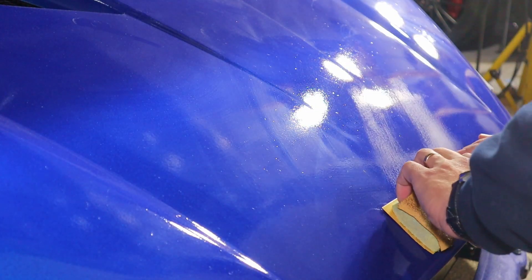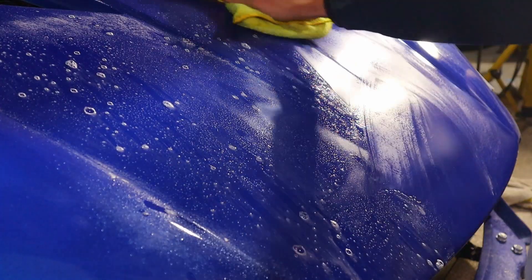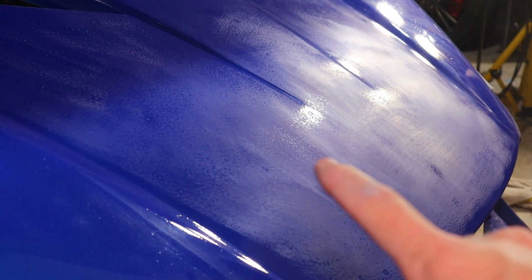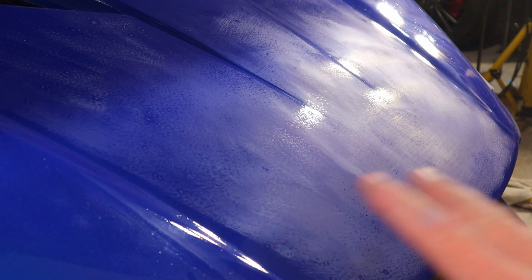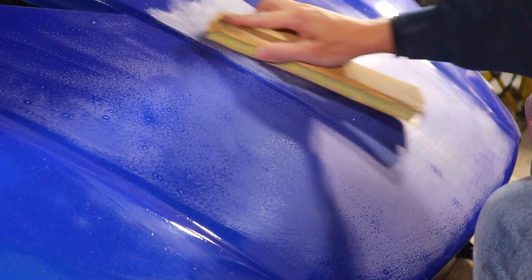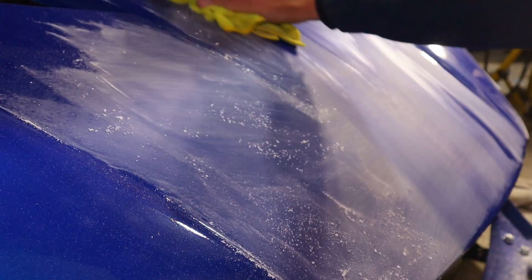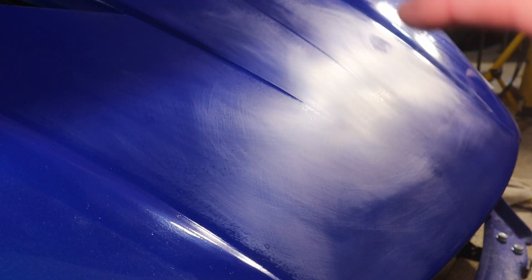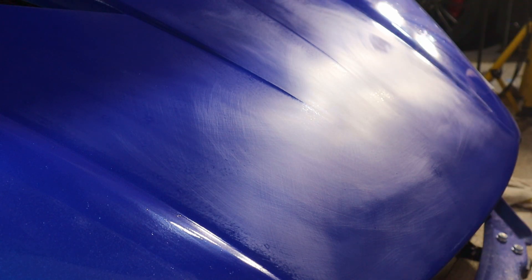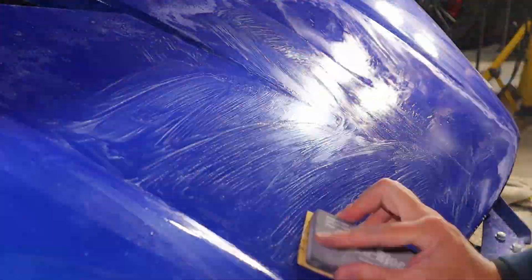I'm going to start on the front hood because I'll need to repaint a lot of it anyway — meaning if I accidentally burn through, this piece is getting repainted. I've positioned the camera on an angle where you can see the light reflection. The dull areas are the tops I've sanded, and where it's still shiny is underneath. Some areas are uniformly dull — those are nice and smooth now. I just need to work a few more spots up here to get a feel for it.